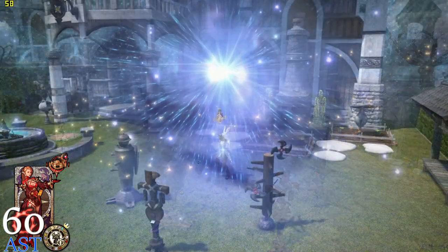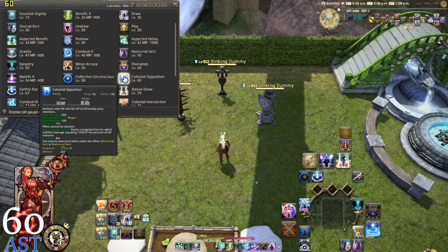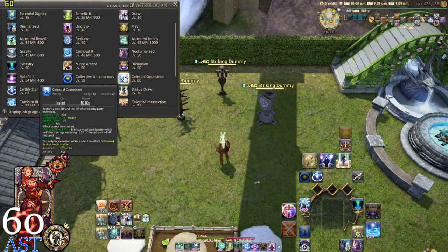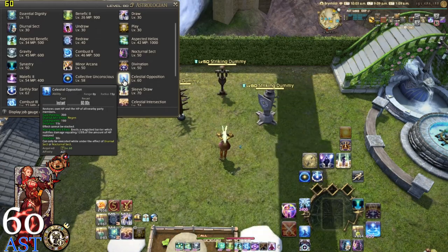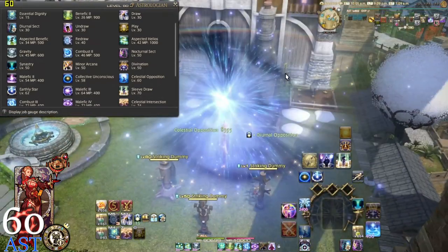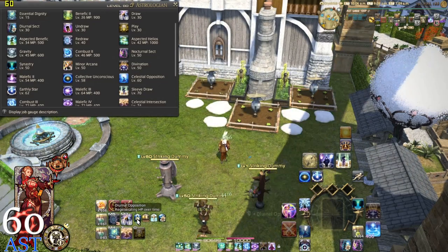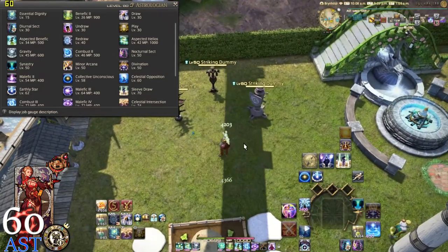At level 60, we get Celestial Opposition. It restores your own HP and the HP of all nearby party members with a cure potency of 200. It is instant cast with a 60-second off-global cooldown. In Diurnal Sect, it applies a regen with a cure potency of 100 and a duration of 15 seconds — it cannot be stacked. Popping Celestial Opposition gives us a regen over time as well as the initial 200 potency heal.